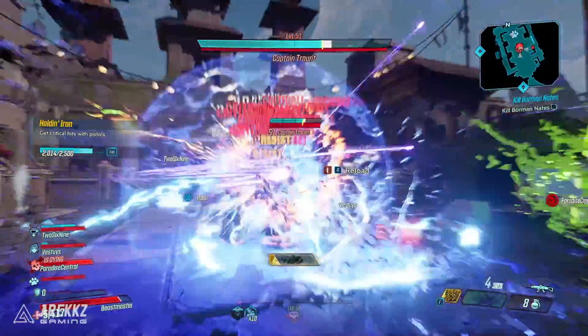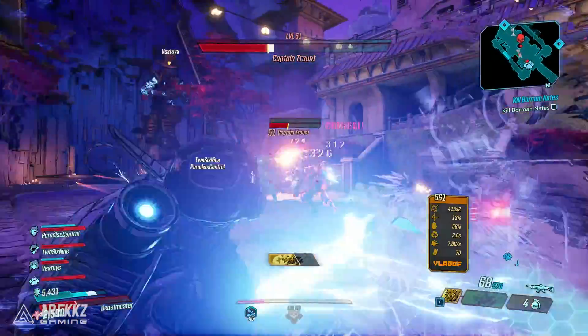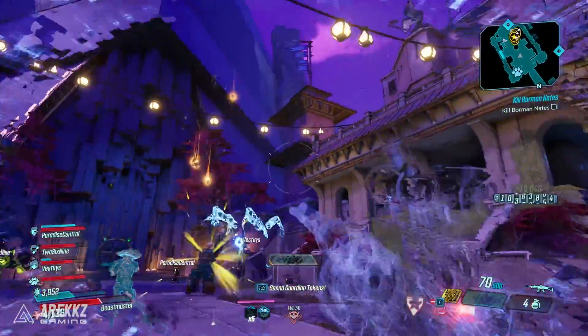All you need to do is go in, fight Traunt, kill him, rinse and repeat, until eventually you get a Stormfront to drop. We were farming this as a team and got about five or six of these to drop so far, so we basically had enough to give our entire team Stormfronts — we're now running with four of these.